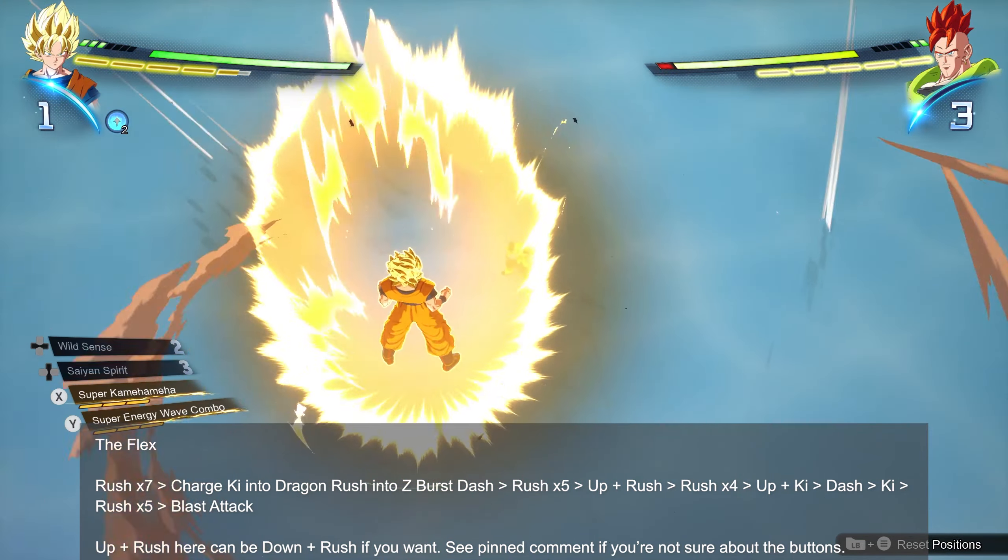Another great combo setup option is maybe less obvious: think about when your opponent is charging their ki or just generally at long distance not doing much. You can use a Z Burst dash to get behind them almost instantly, and then start hammering them. Keep in mind that sometimes your opponent might be baiting the Z Burst dash, so don't overuse it. It's just another tool in your arsenal, one of the ways you can mix up your attack and catch opponents out of pocket.